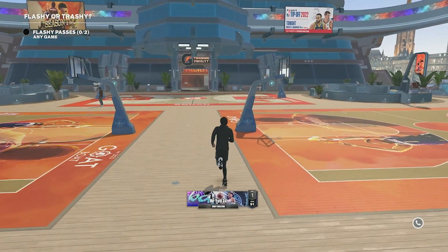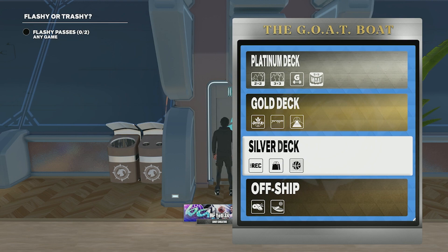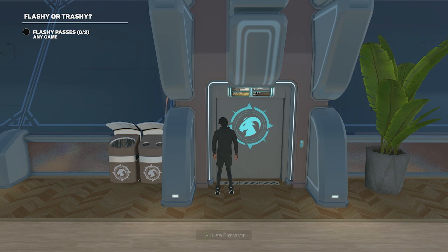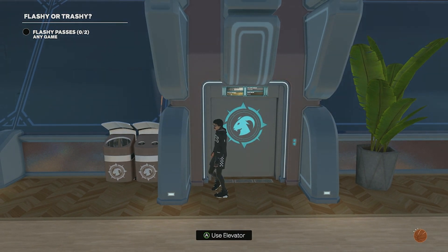Once you get into the park, go to the elevator. From there, go to the Silver Deck and select the second one down, which is the Promenade. I'm not sure how you say it, but this is where all the stores are and where the glasses will be.